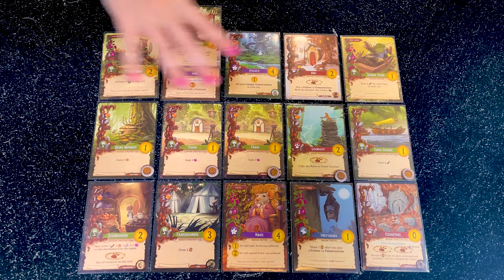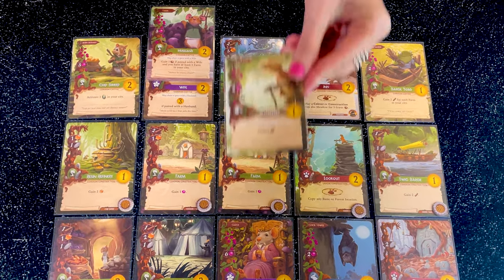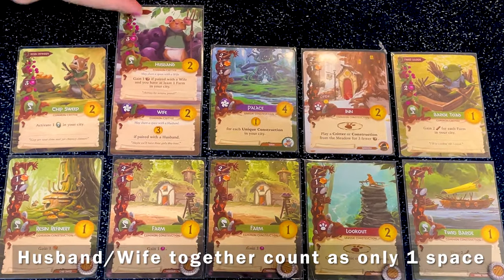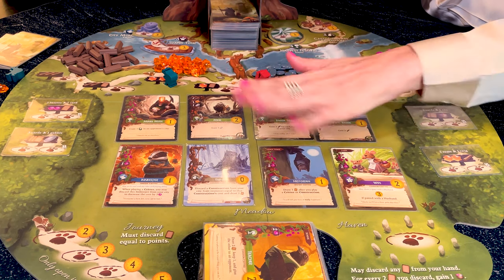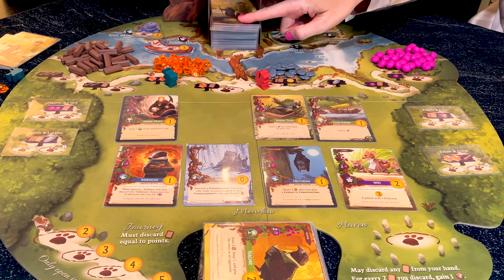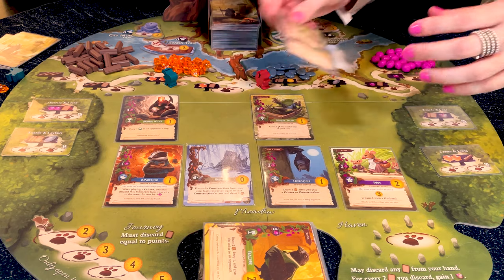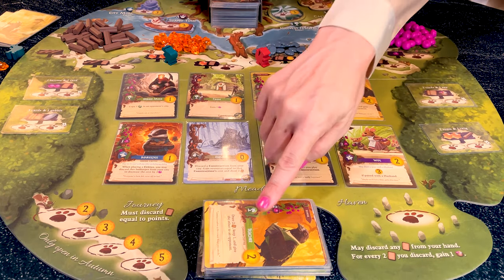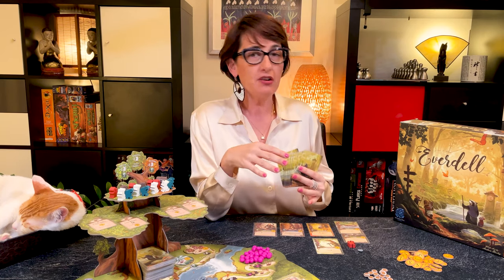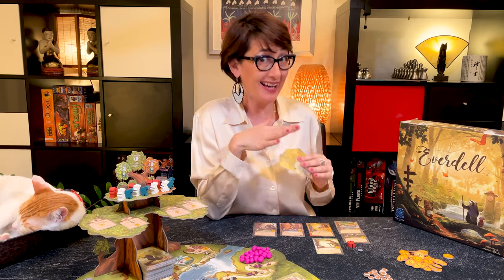Once you play a card it goes in front of you and becomes part of your city. You can have a maximum of 15 cards in your city, organized in a five-by-three grid, though some cards like the wonderful wanderer or the husband and wife do not count against the total. If you draw a card, always draw from the deck unless instructed to draw from the meadow. Replace any played meadow card immediately with a new card from the draw deck. If the deck runs out, shuffle the discard pile to form a new deck. There is a strict hand limit of eight cards — once you have eight you simply cannot take any more.